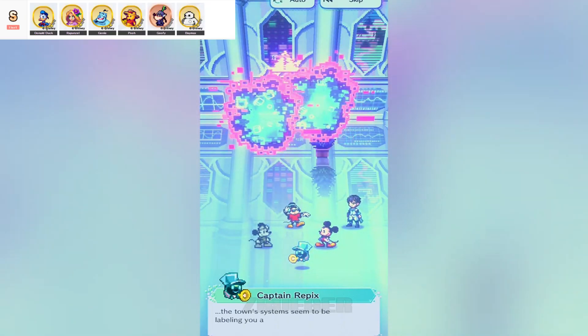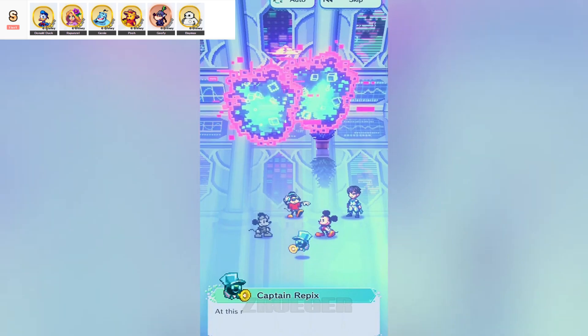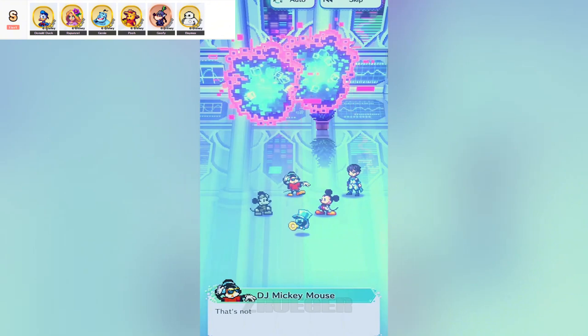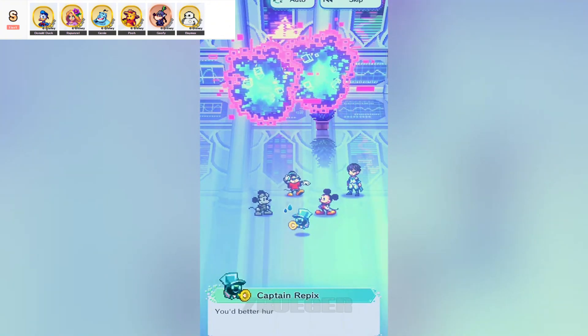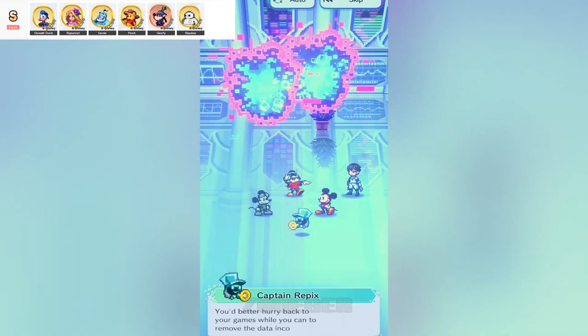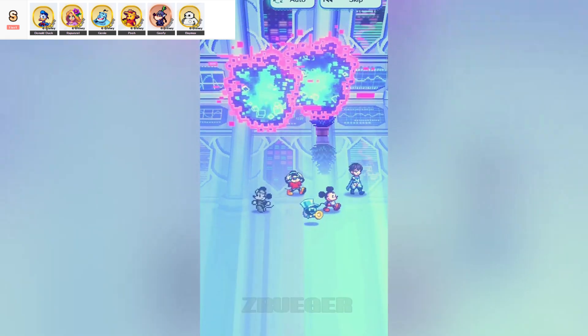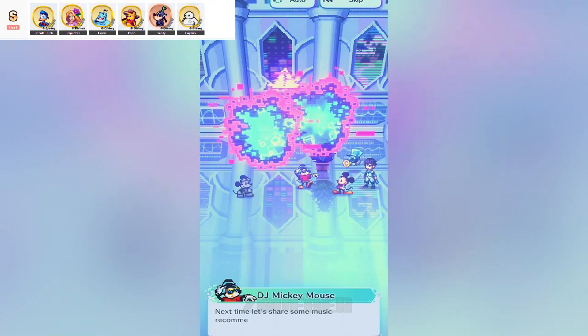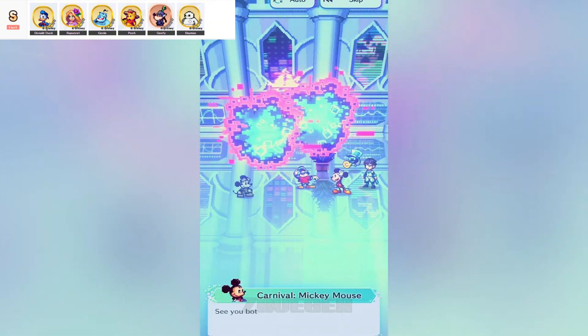Alright, so let's dive into some of the real heavy hitters in Disney Pixel RPG — the ones that make you sit back and say, wow, did I just obliterate that entire wave of enemies in two seconds? Yeah, we're talking about the S-tier characters. These heroes — honestly, icons — have some crazy abilities, and trust me, if you have them in your lineup, you're in for a treat. Let's break down exactly why they're so good.